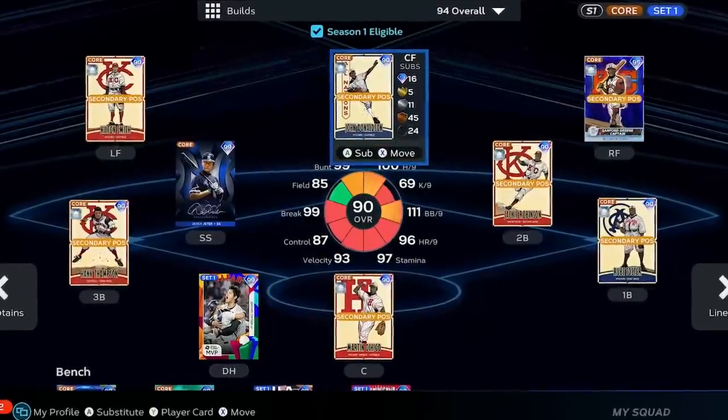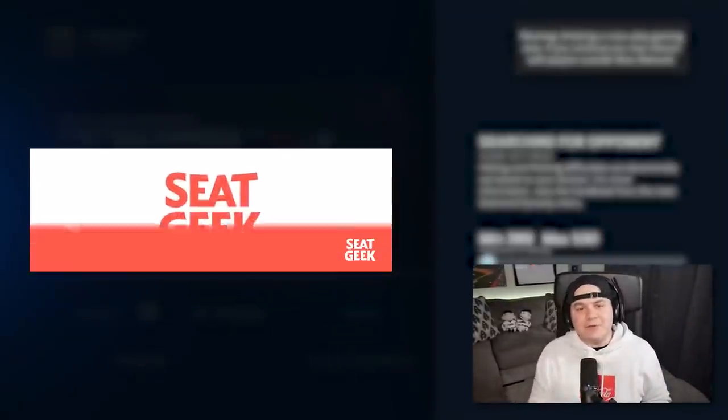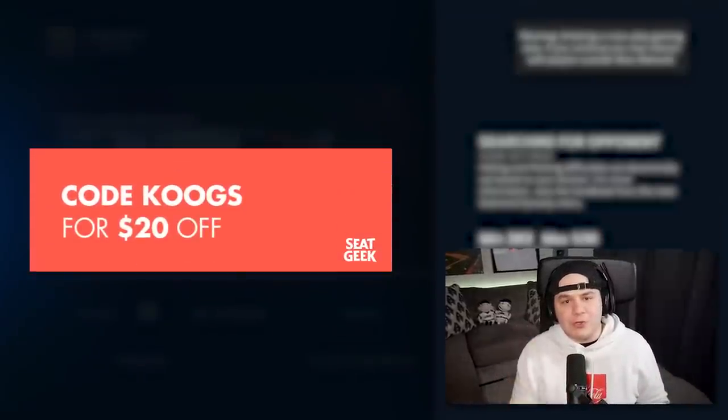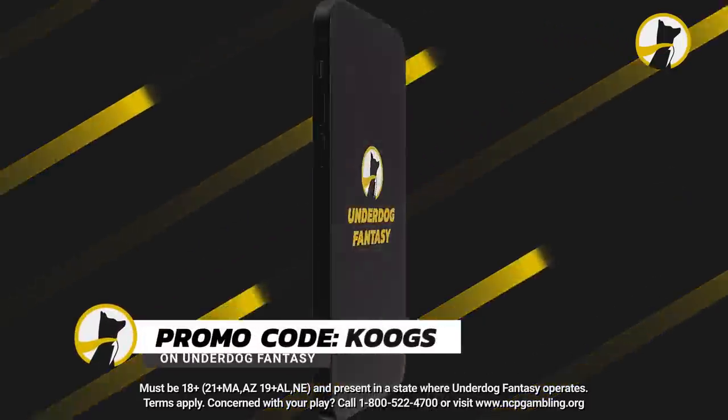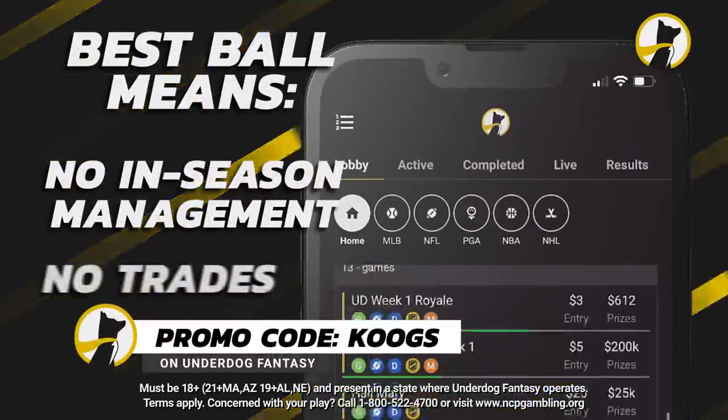But now it's time to see how this team performs in a Diamond Dynasty game. We're searching for a game. If you're going to any sporting events, make sure to use code Cougs to save $20 on your tickets. And make sure to check out Underdog Fantasy — they'll match your first deposit up to $100 when you use code Cougs.